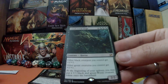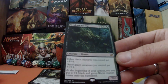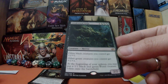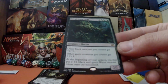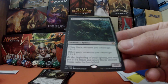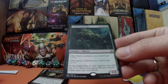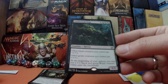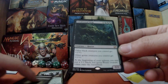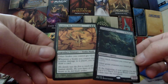Our final card: Creakwood Liege — it's a horror at four mana with hybrid black-or-green. It's a 2/2, but creatures you control get +1/+1, black creatures and green creatures you control each get +1/+1, and at the beginning of your upkeep you may put a 1/1 black and green Worm creature token onto the battlefield. That is pretty good, and it will also pump up our snakes. With both Creakwood Liege and Shishiro the Anointed out, our snakes could be 4/4s.